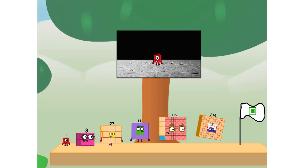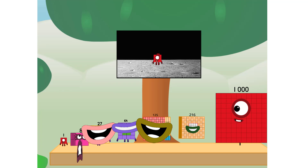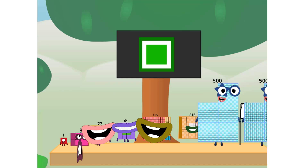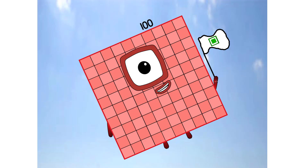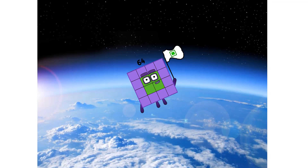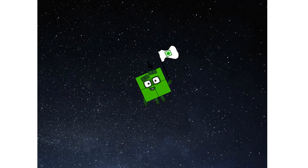We did it! The only thing left now is to plant the square club flag. Numberland, we have a problem — I forgot the flag. Don't worry, little one. I'll take care of this. Ninety-one, I'm the promessa. No rockets, square power only. Ah, ah, ah, 2. Ah, 2. Ah, 2. Ah, 2. Ah, ah, 2.